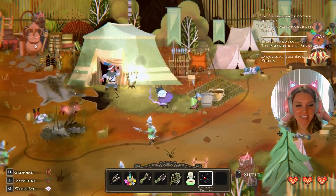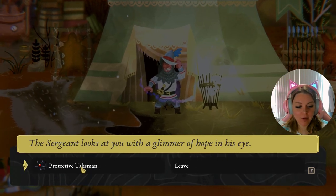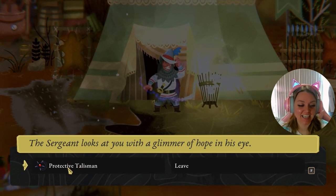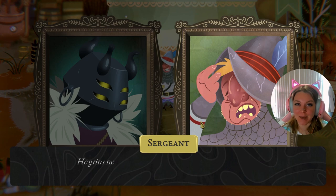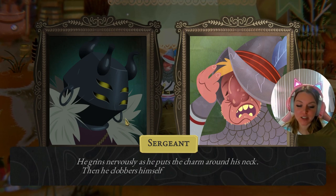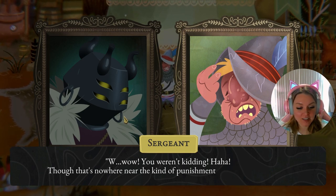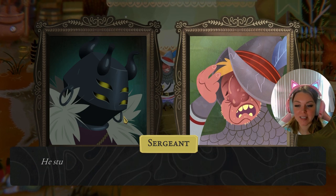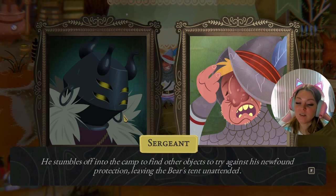We can turn that in to the sergeant back at the lakeshore campsite. Let's give our protective talisman to the sergeant. 'This ought to shield you from harm for a time,' says the witch. He grins nervously as he puts the charm around his neck, then clobbers himself in the face with his own fist. 'Wow, you weren't kidding! Though that's nowhere near the kind of punishment the bear can dish out — I better find more stuff to test it out.' He stumbles off into the camp, leaving the bear's tent unattended.